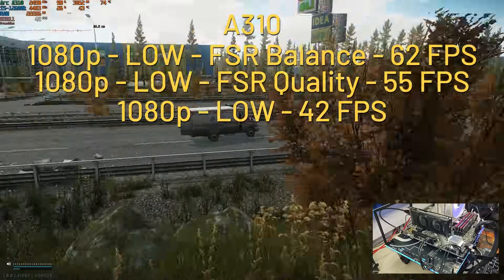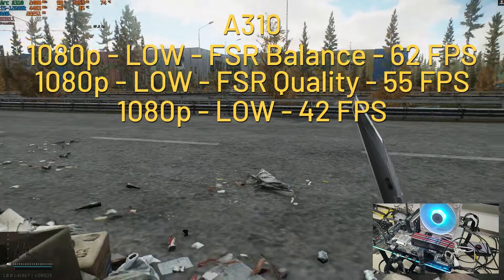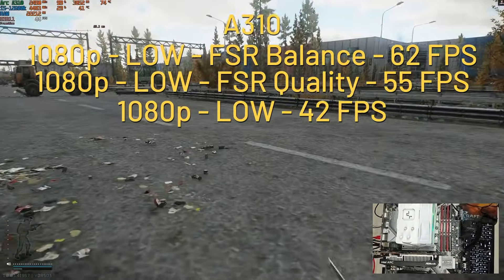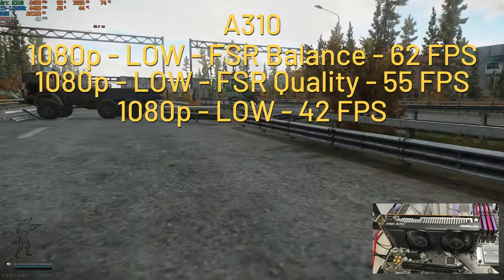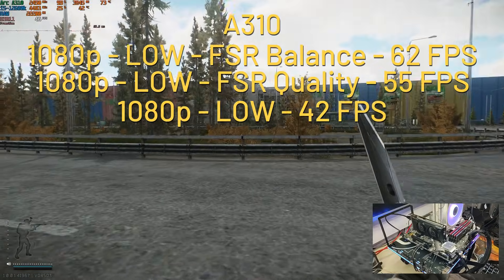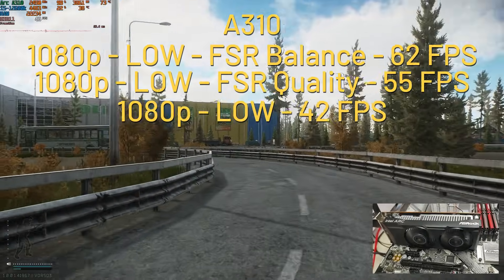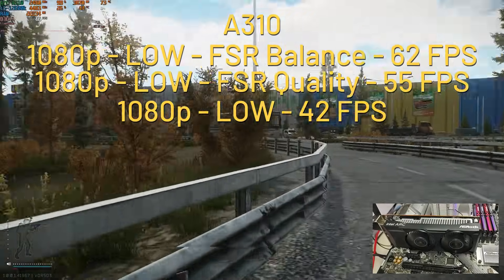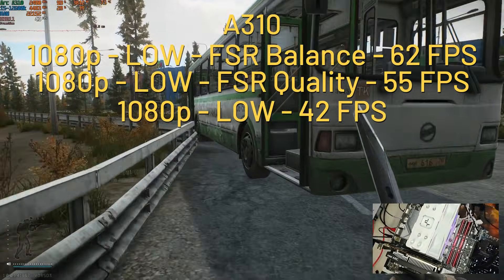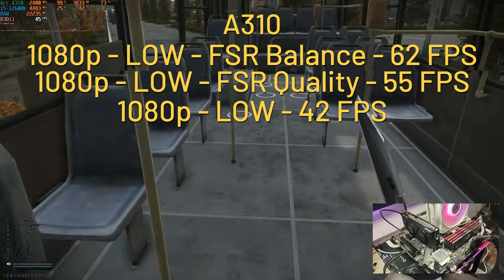Starting off with the lowest of the low, the A310, a 4GB VRAM GPU at 1080p on low presets. With FSR Balance, you reach 62fps. With FSR Quality, you get an average of 55fps — still highly playable. With no upscaling at all, we get an average of 42fps. It all depends on your preference: higher visual quality means lower FPS, higher FPS means lower visual quality. Either way, the game was super smooth.